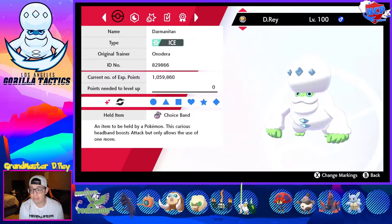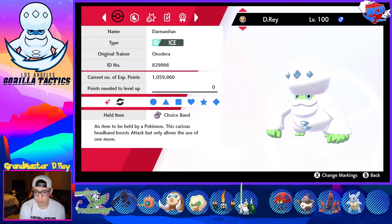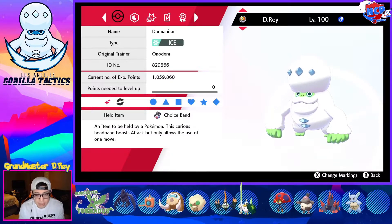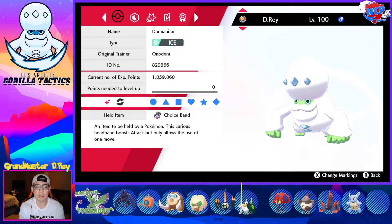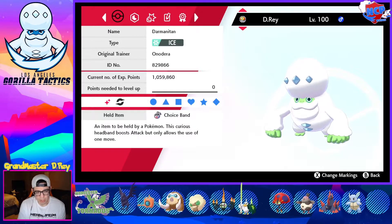He's got a Mamoswine — very threatening ice and ground type Pokémon. Very little resistance to its dual STAB on my team. He's got a Whimsicott, very fast grass and fairy type Pokémon with the ability Prankster. Very good support with Taunt, Encore, Sub, Tailwind, things of that nature. I think he does bring that as well. Whimsicott is a very threatening fairy type Pokémon.